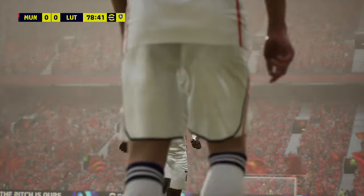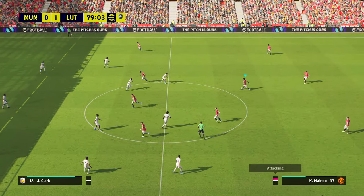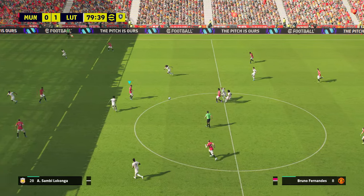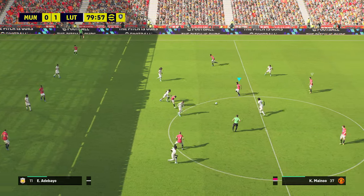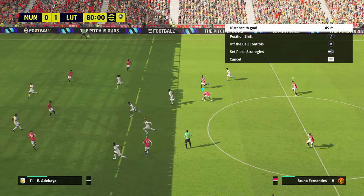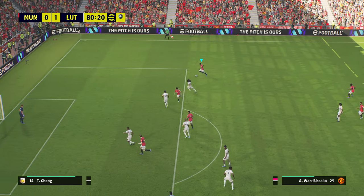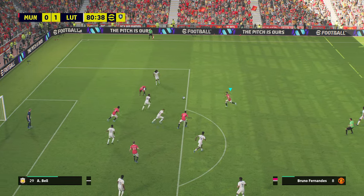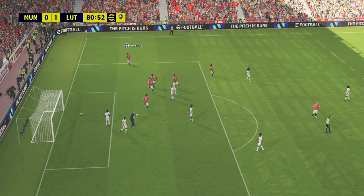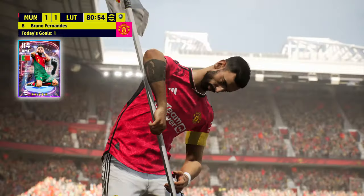They do actually score in the 78th minute, and that was a nice goal from them — obviously bad defending from me. I go all out attack. Mainoo is in midfield. Bruno Fernandes takes a touch and we actually get a quick free kick. This is sometimes how you can catch out the AI — you just take a quick free kick, they don't get back into position. Bruno kind of drives the ball into the bottom corner and has his celebration as we look to rescue this tie.